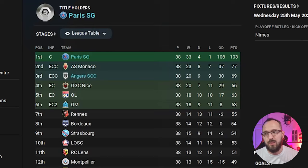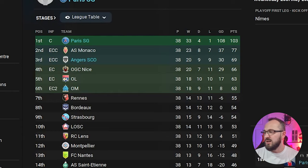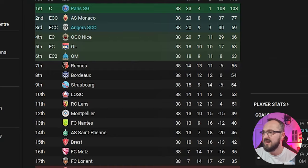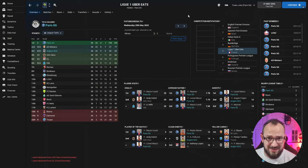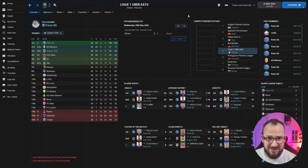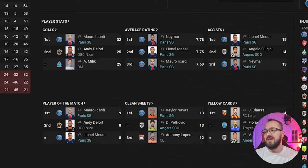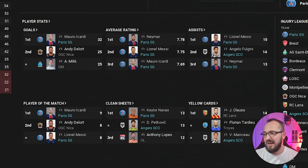In the Ligue 1 test, PSG and Angers were tested. PSG should come first but we like to see big numbers. Angers are underdogs, mid-to-low table, but they came third — only eight points behind second place. I've seen underdogs finish second on recent tests. They qualified for the Champions League which is great. Player stats: Icardi is the main man with 32 goals. Average ratings show Neymar, Messi, and Icardi at the top.